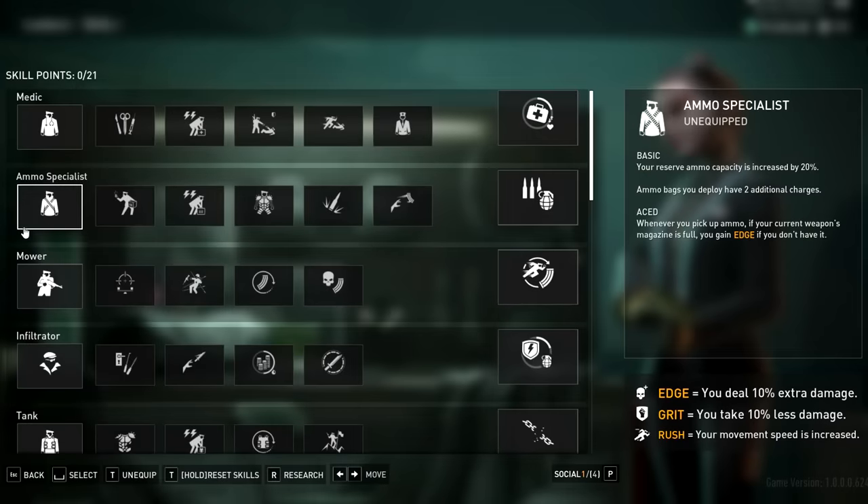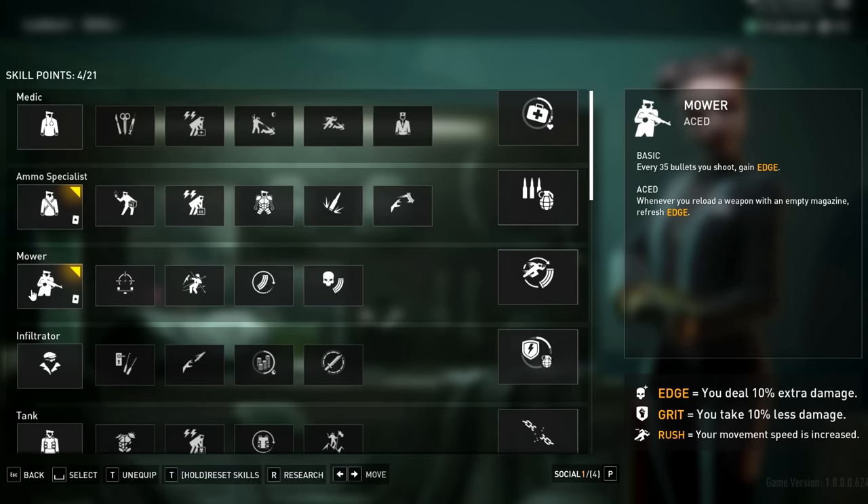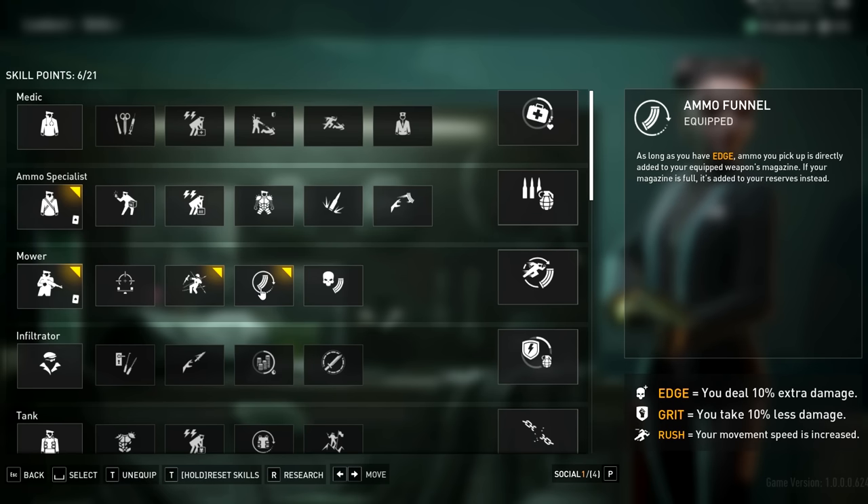Let's get into it. We're starting off with Ammo Specialist aced — not only 20% more reserve ammo, but we gain Edge every time we pick up ammo if our magazine is full. Remember, our magazine is only 2 shells. Bow aced gains Edge every time we shoot 35 bullets — not so important — but we will refresh our Edge every time we reload with an empty magazine, which can happen often with only 2 shells. Next, Suppressive Fire to gain a chance to heavy stagger our enemies — this becomes part of a skill further on. Ammo Funnel: if we have Edge, ammo we pick up is added to the magazine instead of the reserve, unless the magazine is full, then it goes to the reserve. This stacks well with the Ammo Specialist skill.